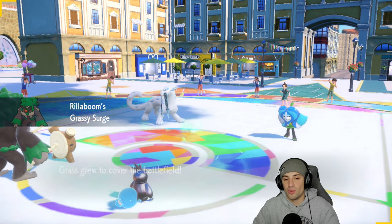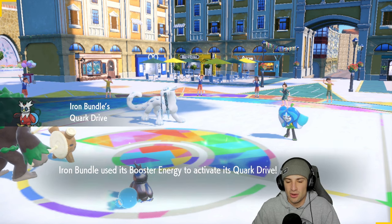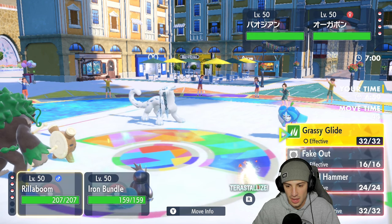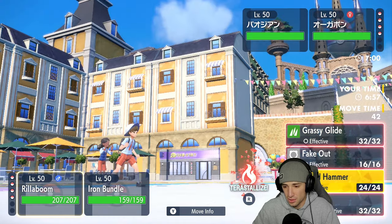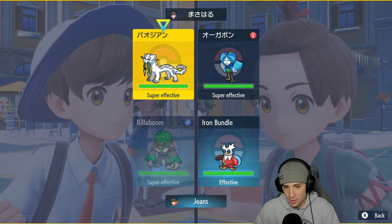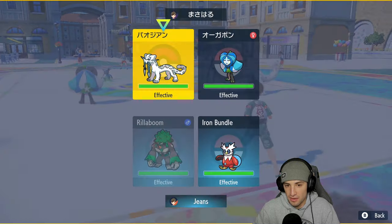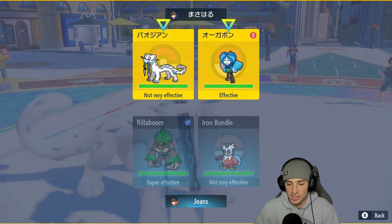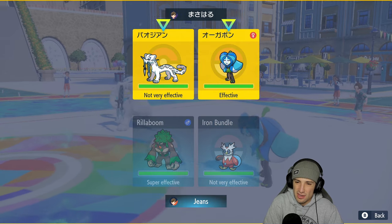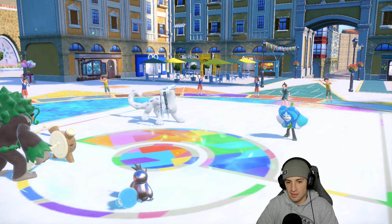Ogrepon and Chienpao come out. It has Water Absorb and I've got Booster Energy. I can Encore somebody into certain moves, or I could Tera and use Fake Out. I think I'm just gonna Fake Out and go for an Icy Wind to slow down everybody, alongside a Fire Tera on Rillaboom. I like the Fire Tera on Rillaboom.